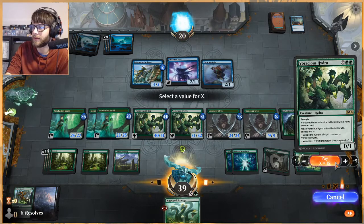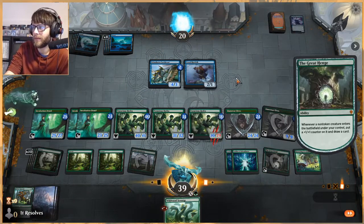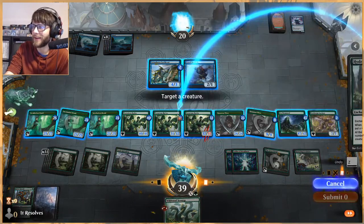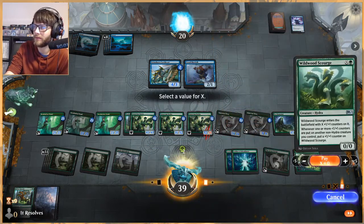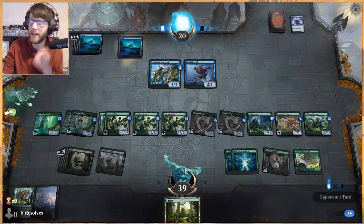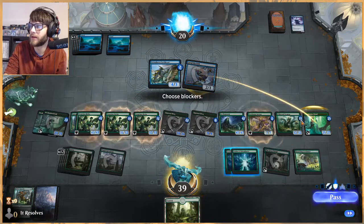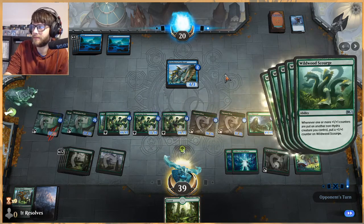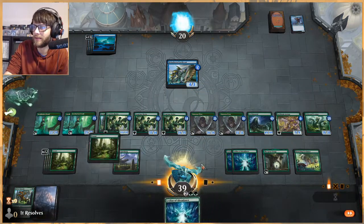Let's just say 15 counters at this point, it really doesn't matter. Let's put Hydra's Growth on this one. We could totally start attacking now but we're waiting. This is nice because now we have triple mana off of The Great Hinge, which means we can draw a butt ton of cards. Another Ley Line, sure why not.